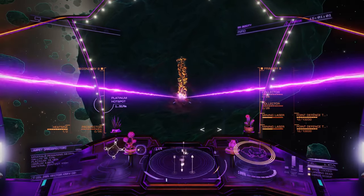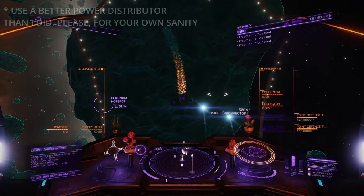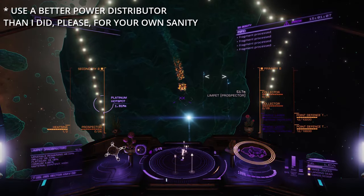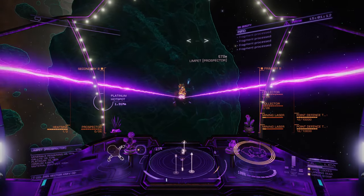Next up you need a refinery. This module takes the fragments and processes them into minerals you can sell. One small tip: if you're mining one or two specific minerals because they pay well, you can take a small refinery rather than wasting a larger slot on one.